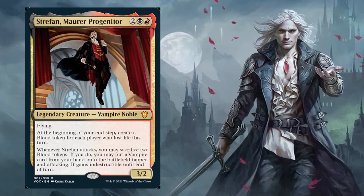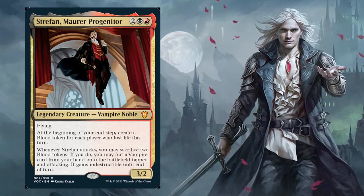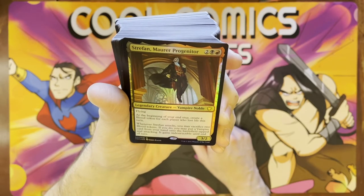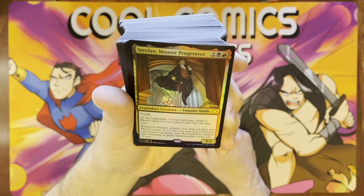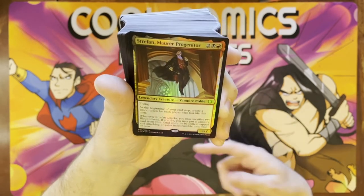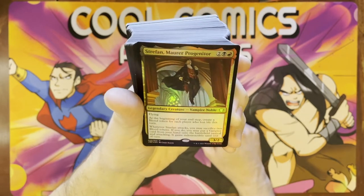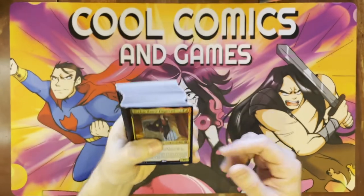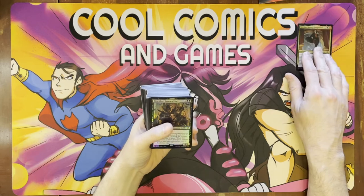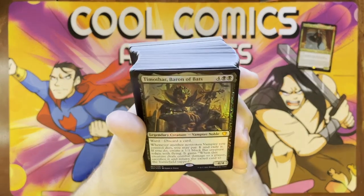You may sacrifice two blood tokens. If you do, you may put a vampire card from your hand onto the battlefield, tapped then attacking with indestructible until end of turn. That's really good. In the new set they introduce this blood token mechanic where you pay one, sack the blood token, and discard a card to draw a card — really good to keep your deck going. But they use them in other ways too, and this is basically just getting free vampires on the table. I don't like the fact that he doesn't have white, but if you want to go black-red, you can go madness with that and do a bunch of other fun stuff.